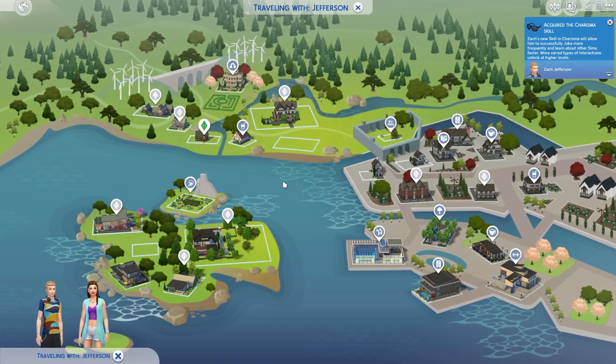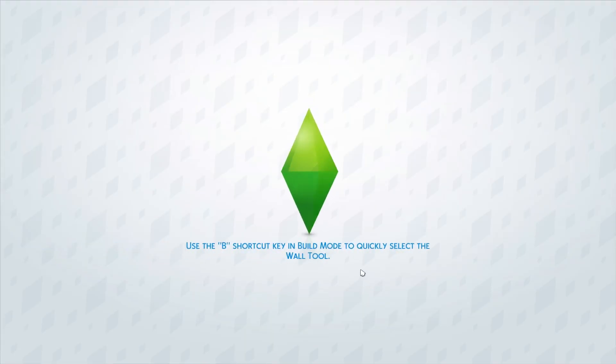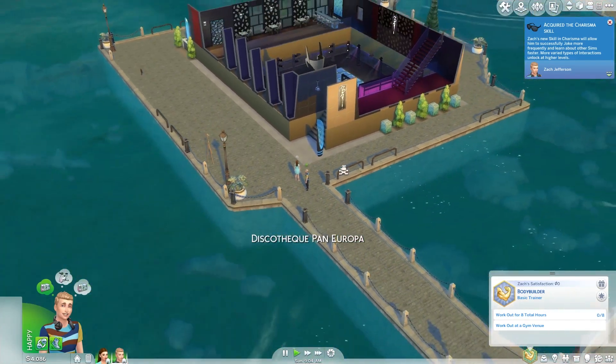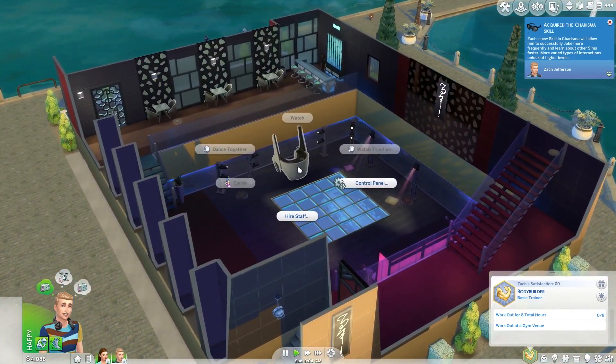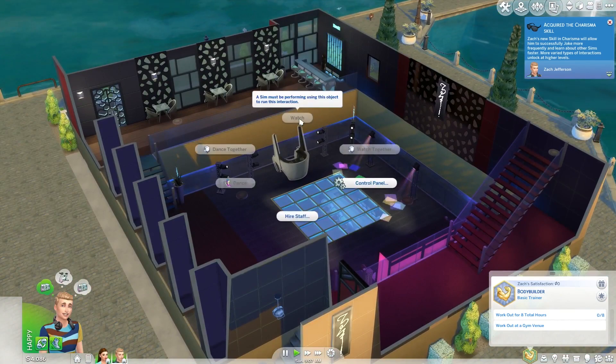Since there is nothing here, let's go somewhere else. I want him to work on his DJ skill, so let's go to the Shrieking Llama or the nightclub — I'm pretty sure there's a DJ booth there. And if not, we'll add one so he can get his DJing skill going. Yes, there is one!